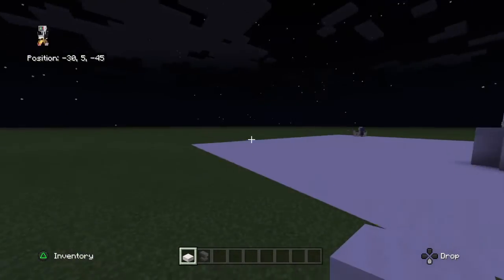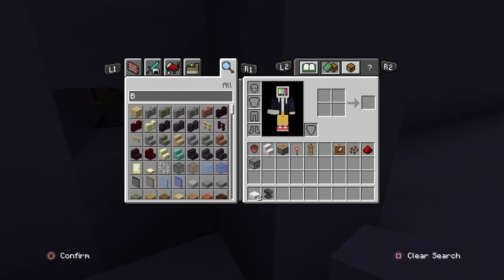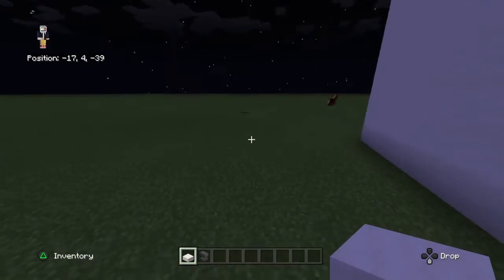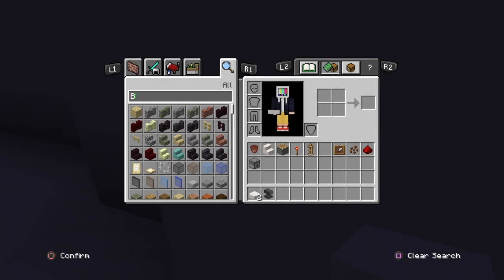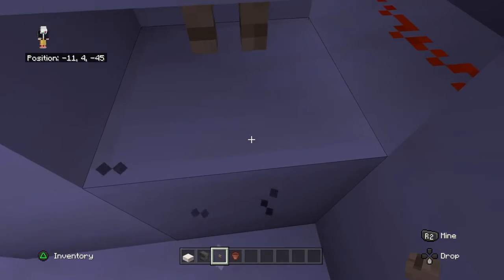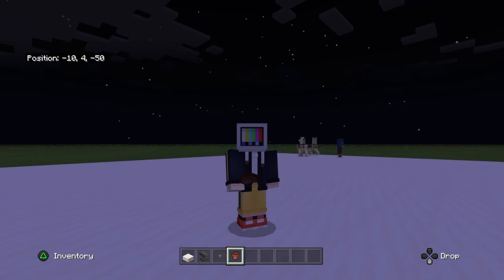All right, here it is. I need a button. Do I need to cover the back too? Got it — and that's how you build a coffee machine. Bye bye!